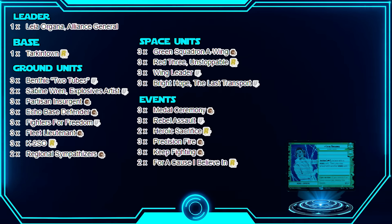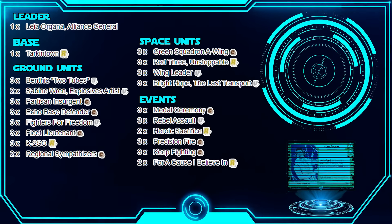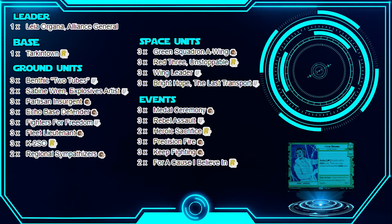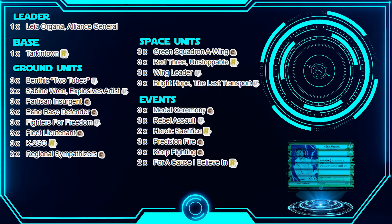The main decklist has no legendary cards, which is nice. It's not quite budget though, because there are a couple of expensive cards — Red Three, K2SO, and For A Cause. I will be bringing more budget decklist videos starting next week; I actually have a decklist I'm going to run in the upcoming weekend tournament and I'll showcase that budget list.